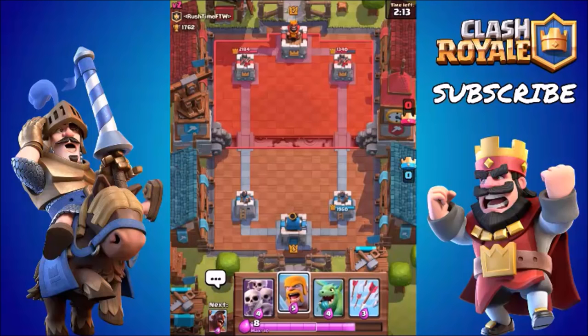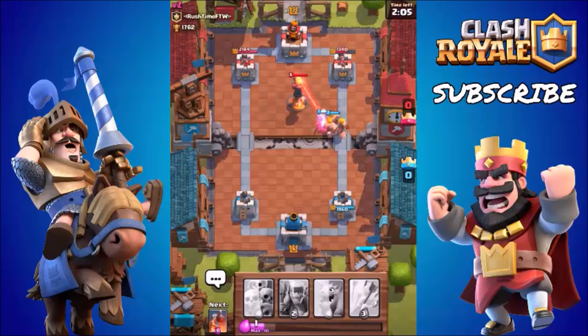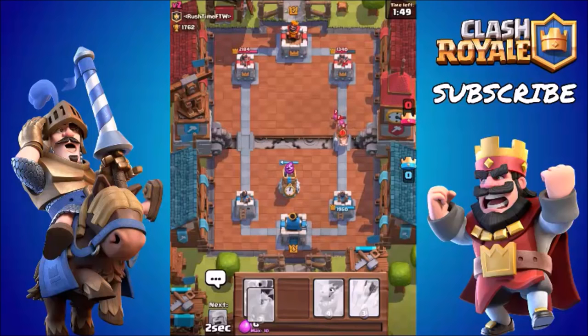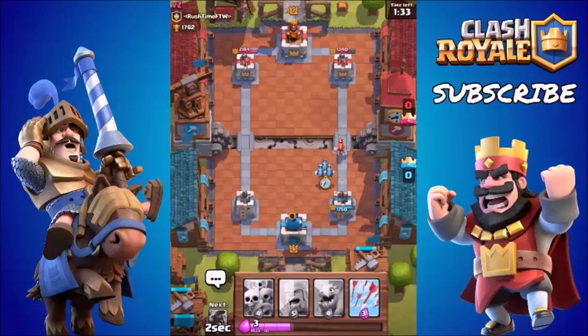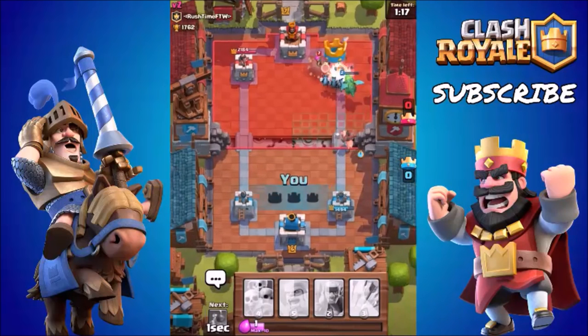I'm currently at about 1,800 trophies, and I've seen nearly every single card. The only cards I haven't seen are the royal giant, the dark knight, the princess, and the three musketeers — apart from those four, I believe I've seen all the other 44 out of 48 cards in this game. I definitely want to go up against the royal giant since he was buffed in the previous update with a 20% damage increase. I also want to see what the princess can do — she looks absolutely amazing. The ice wizard I've gone up against, and people use three or four of them at once which is quite hard to defend against. The right tower is about to fall now from the dragon and minion duo.